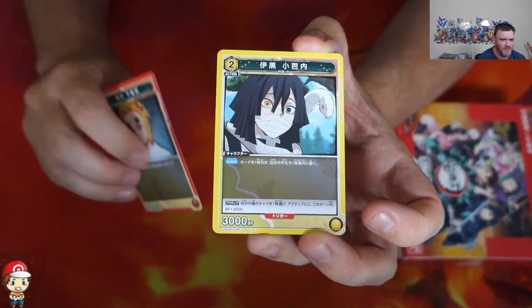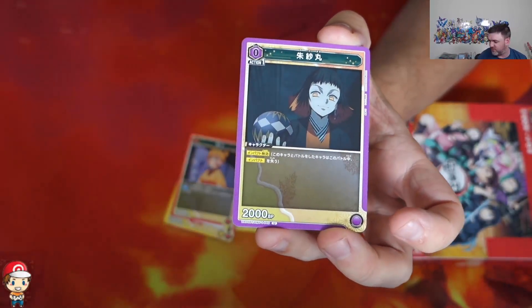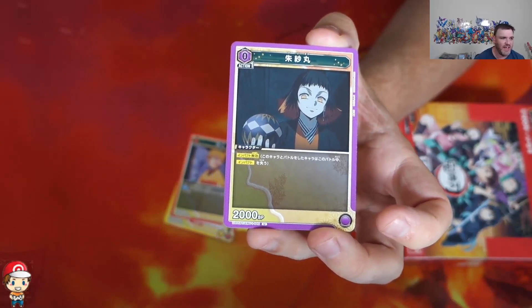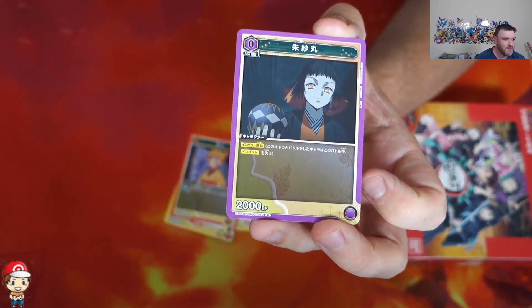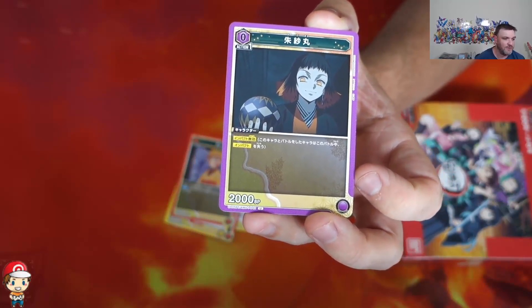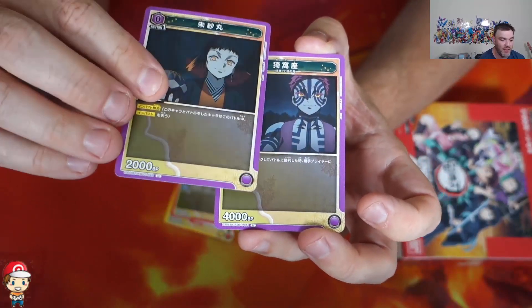Let's have a look at our first ever booster box. Now I've had a little bit of a look at the rarities for this game, and my understanding is that we are expecting basically four SRs and one star rare. However, there are action point rares which are one per case, and then there are two and three star rares which are apparently even rarer than that.